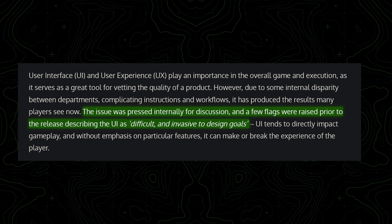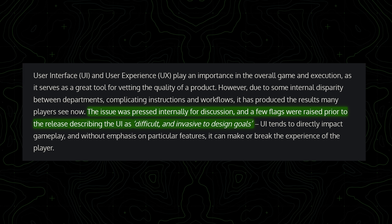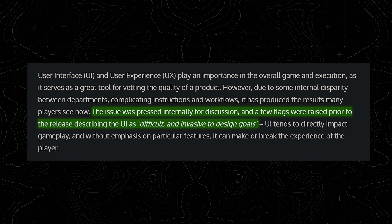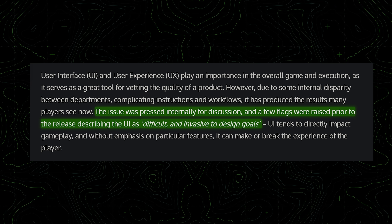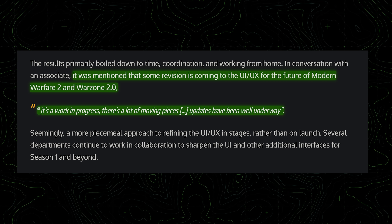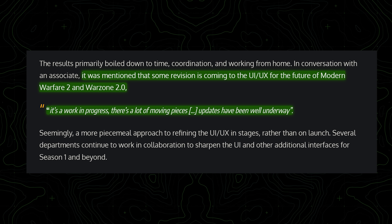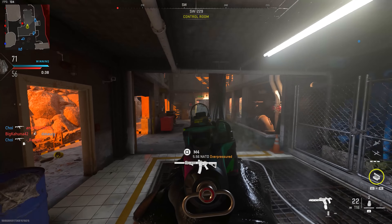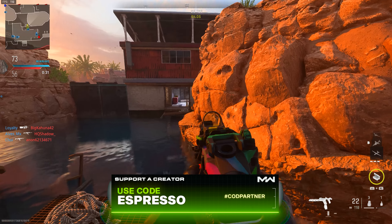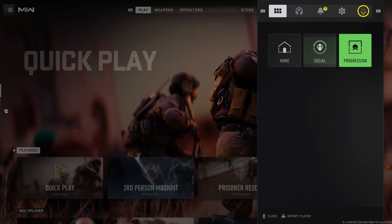According to Ralph, this was an issue that not only we as players see, but also those at Infinity Ward working on the game seem to have had as well - stating that internally the issue was pressed for discussion and a few flags were raised prior to release, describing the UI as 'difficult and invasive to design goals.' So even those at Infinity Ward feel this way. According to Ralph and one of his associates, some revision is coming to the UI and UX for the future of Modern Warfare 2 and Warzone 2, stating it's a work in progress with a lot of moving pieces and updates well underway.